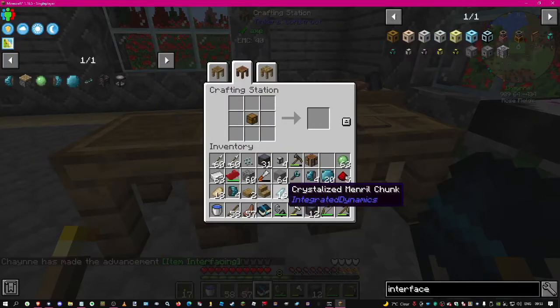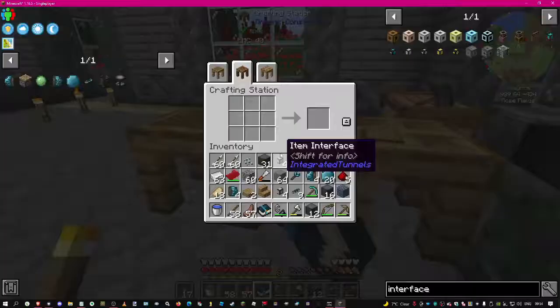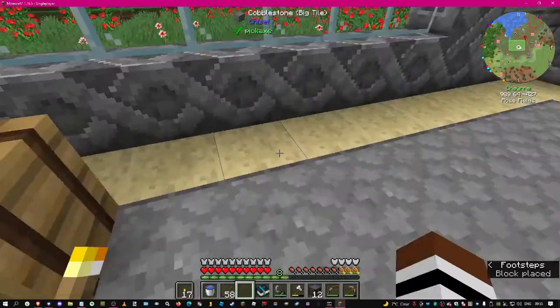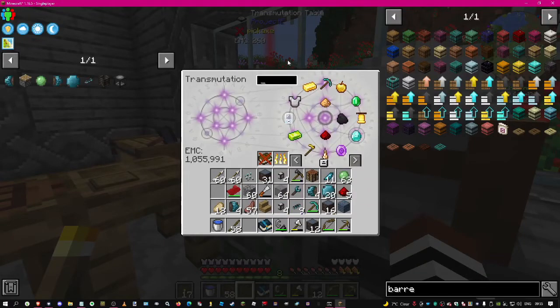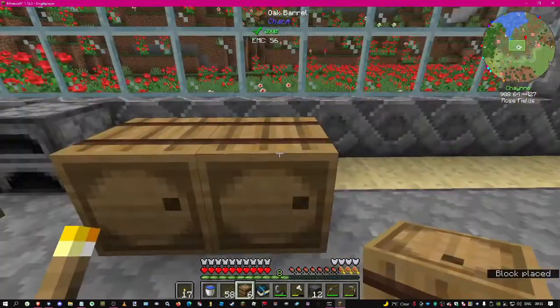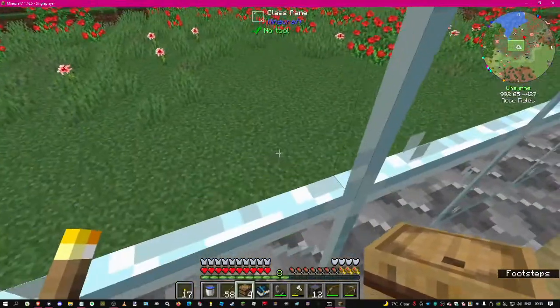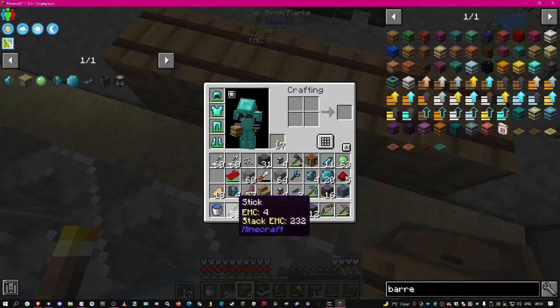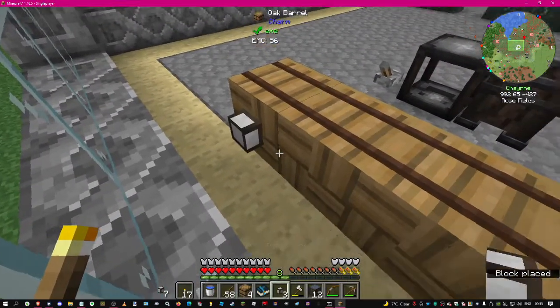Item interface, fluid interface - if I remember correctly I need some more chests. Do barrels give you more storage space? I've never noticed. You need to be able to get behind it to get to the slots. Let's put four barrels at least. And then you put on the item interfaces - those look pretty on the back, I like that. Then you put on the logic cables.